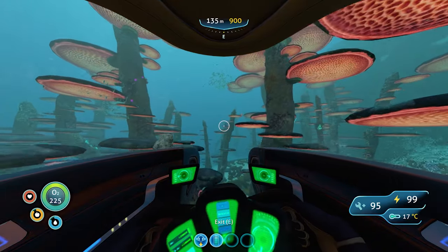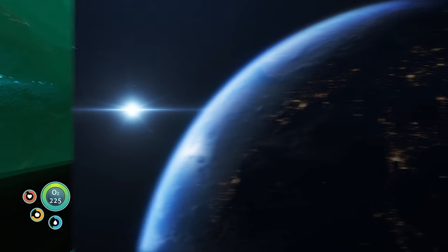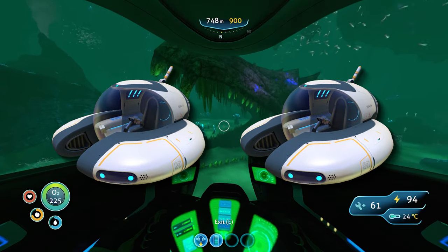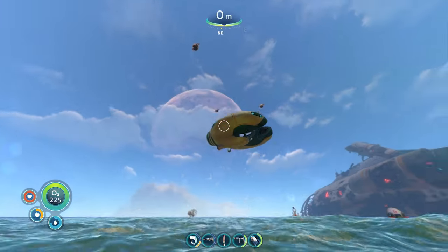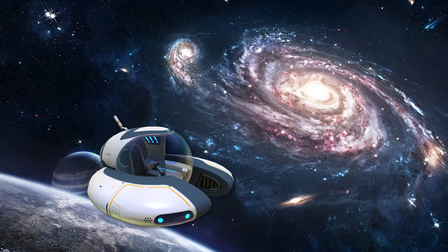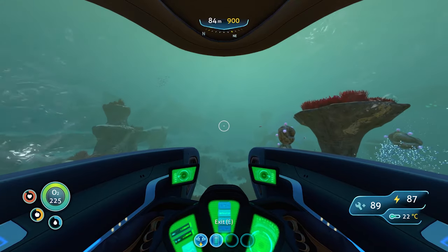Another little known fact is that these multi-directional thrusters also enable the Seamoth to function equally well in space environments. Long-range Altera research ships typically carry at least two Seamoths for exploration of small astronomical bodies such as asteroids and planets. Seamoths can also be fabricated at standard mobile vehicle bays on board the mothership if further exploration is needed. I suppose this would make this version of the vehicle a Space Moth rather than a Seamoth, although the purpose of the vehicle would remain the same.